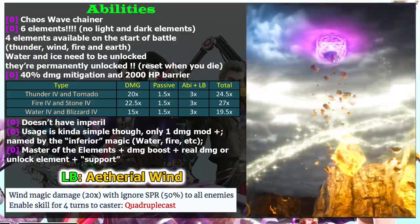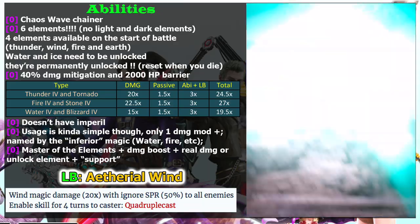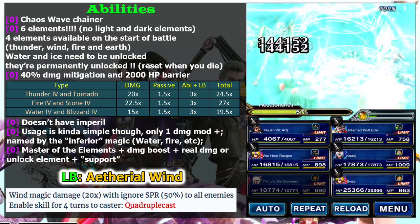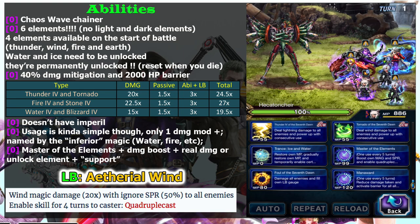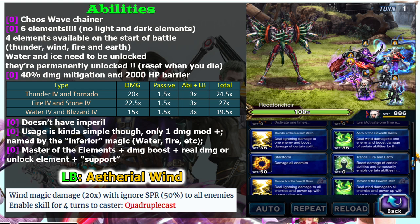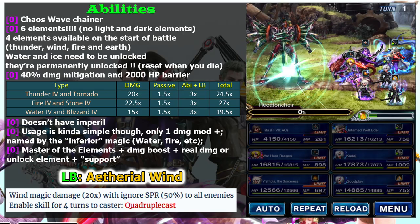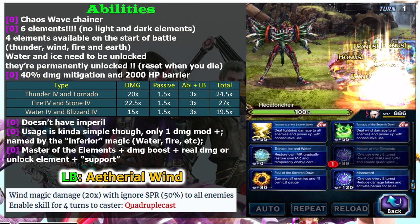Looking at the damage, I admit it's not impressive — but remember she is a free character and she has access to quad cast: 27 times 4 equals 108 hits, which is quite high for a free mage. Looking at her overall output, she is about on par with Operative Mage Zyrus, who was one of the top-tier mages, and we have this for free.